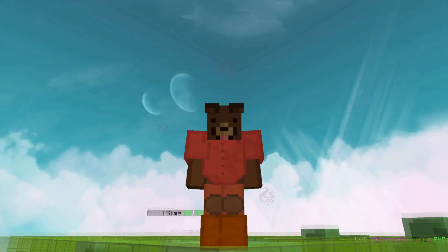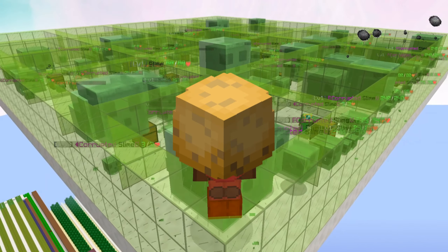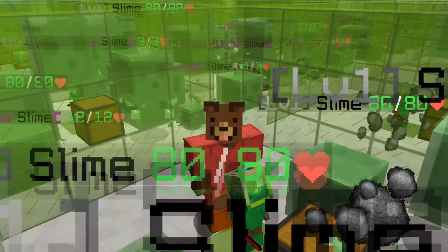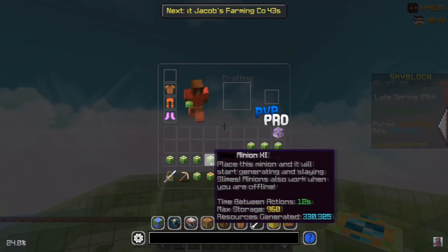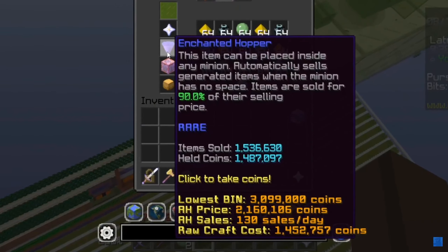Some of the best minions in Hypixel Skyblock still are slime minions with the corrupt soil. And even though I have made endless videos of them, they are still rocking it. In total I've actually made 6 videos of the slime minions in which the total time we have AFK'd them is 41 days. And if you're wondering how much money we made through this period of time, well it's 237 million. One of the highlights has to be when Mayor Derpy was around and we had Hyper Catalyst in 12 minions and we made close to 20 million, which is just insane.